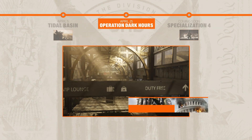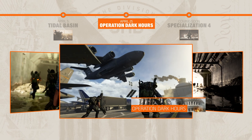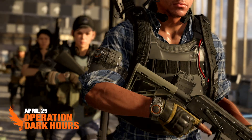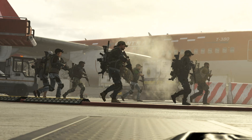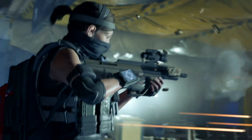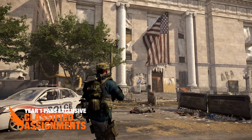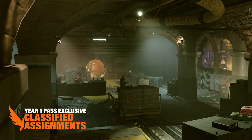Title Update 3, Operation Dark Hours, sets the ground for the epic fight over the control of the city. Fight side by side with your friends in the first ever eight-player raid. You and your team need to gear up to face this challenge, as it will put you to the test and require expert coordination to be completed. This update also adds the first classified assignments.